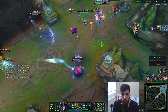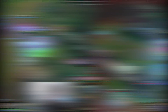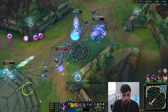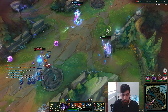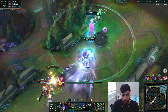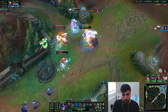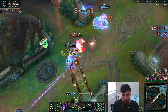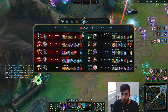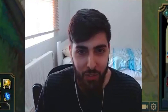1,300 damage. Holy shit. That's a two-second cooldown ability. It's got to push — it's a two-second cooldown ability. Fucking Seraphine, dude. Seraphine-Pantheon is the most broken combo in the game. I love you, Seraphine. Come here.